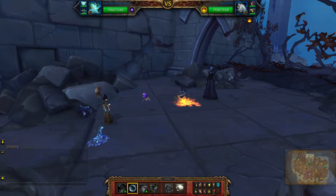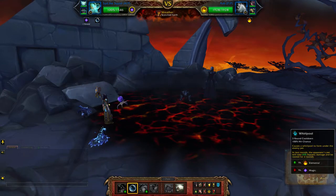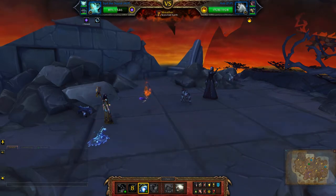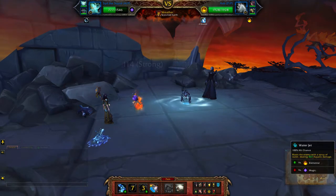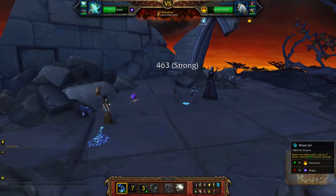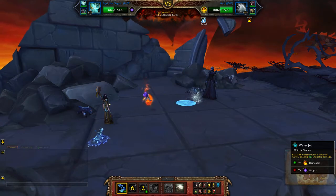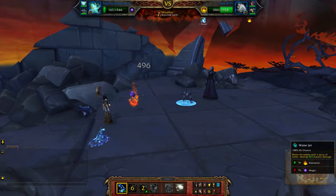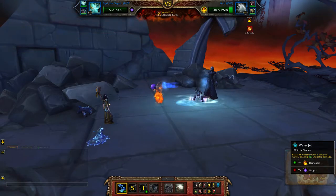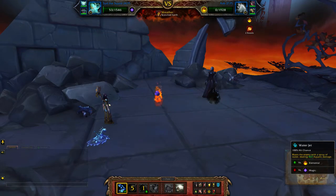Start with Bubble, Whirlpool, and then Water Jet until both your pets are dead. You should die on the same turn; usually the weather takes out both pets at the end before that happens.